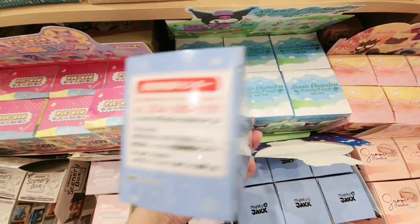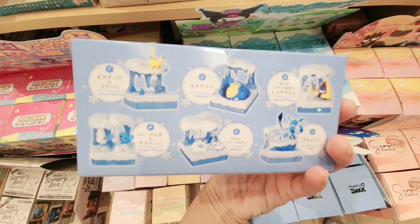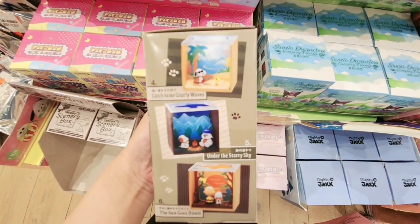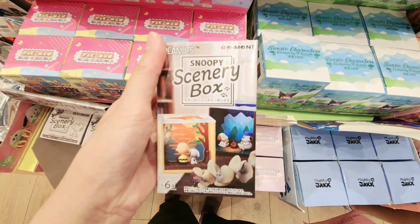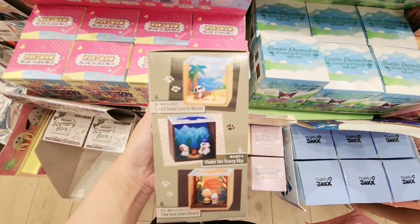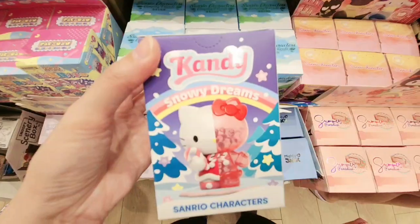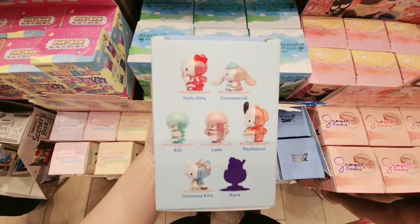And then this one too. This is cool — this is all ice type blind box. This is a scenery box with Snoopy — pretty cool too. The next one is My Melody. It has Poccat and Kuromi. Pretty cute. This is Hello Kitty Snowy Dream — a Sanrio character.